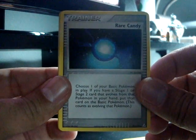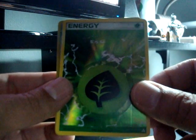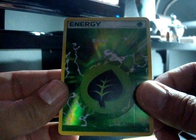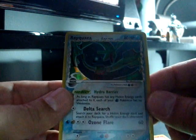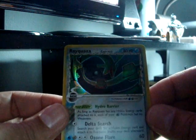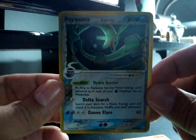I need that. Awesome. Rare Candy. It looks like my Reverse Holo is a Leaf Energy. And a Rayquaza Holo. Nice. Awesome, man. Really good looking card.